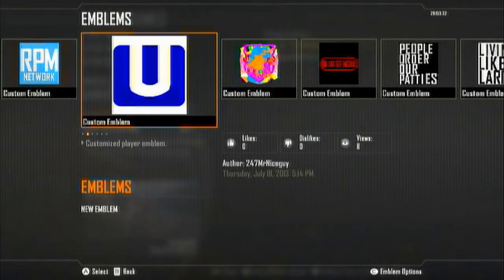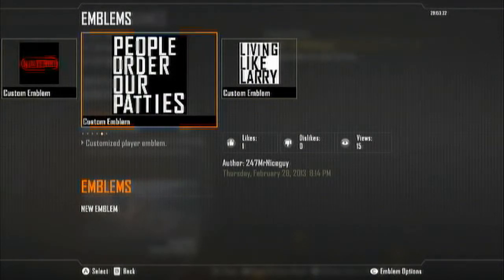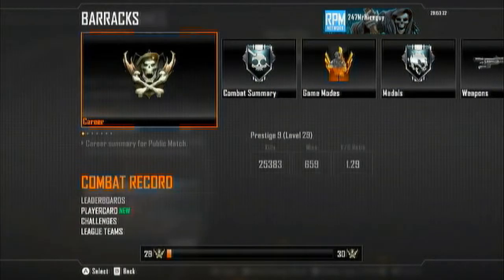And then I've got this one I had before — the Wii U one. I don't know what that is, it's whatever you want it to be. That is a failed attempt to make a Nintendo logo. And then there's my poop and Living Like Larry emblems. My calling card — I still use this one because I don't have a Nuclear yet. I've been attempting it.